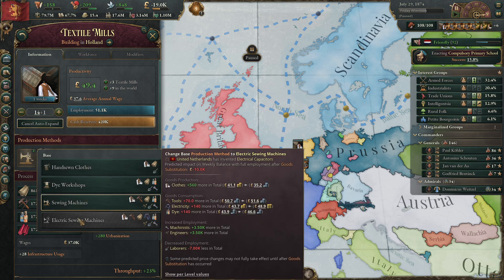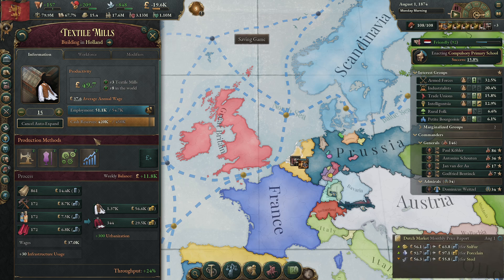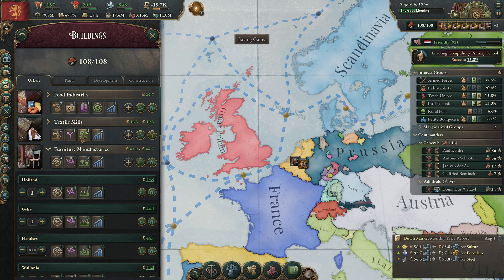The electric sewing machines — we need electrical capacitors first. We need those electrical boosts first, need to make our power plants produce more electricity, and then we're going to boost our mills with electricity. That would solve that problem.